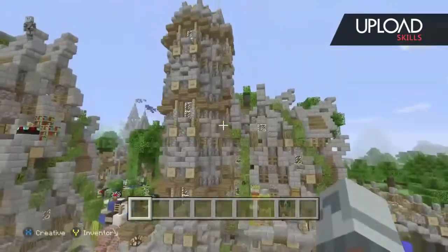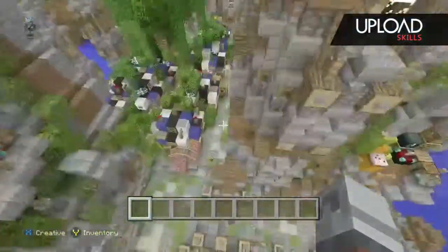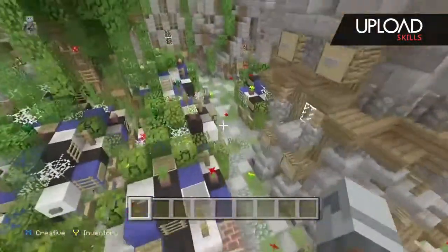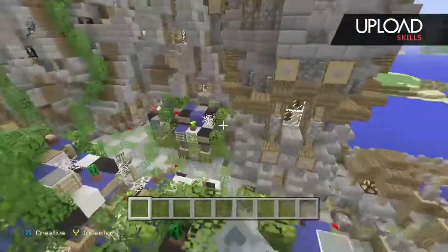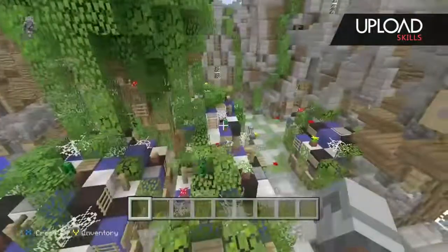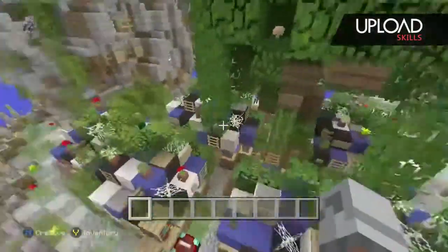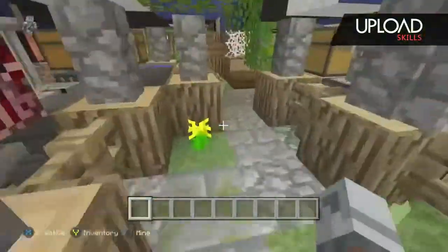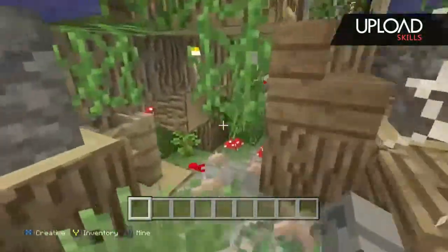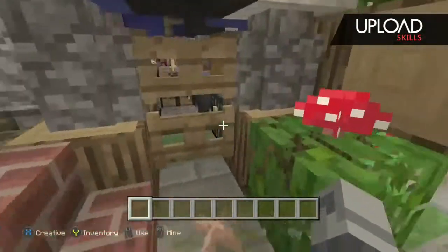I'm really happy with this beacon tower design because it really added a whole lot of height variation to the whole entire district. As you can tell, it's right beside that tutorial where we did that market stall, and it does have a repetitive design — the same design over and over again on three different levels — but it was really hard to put all that together.